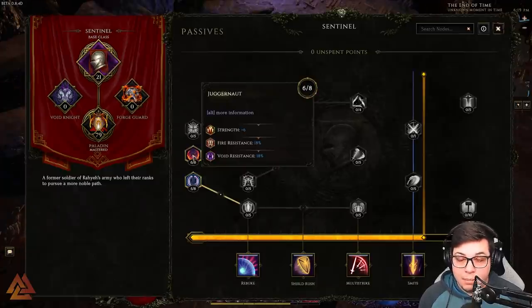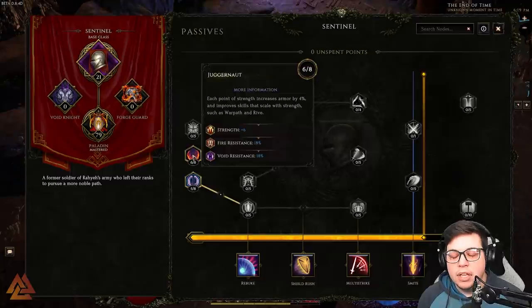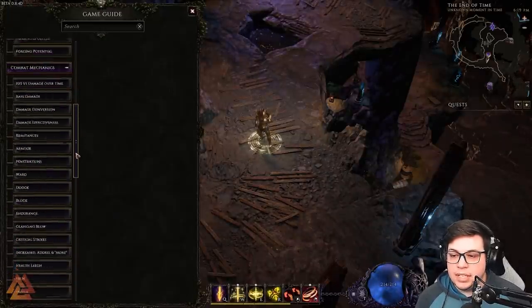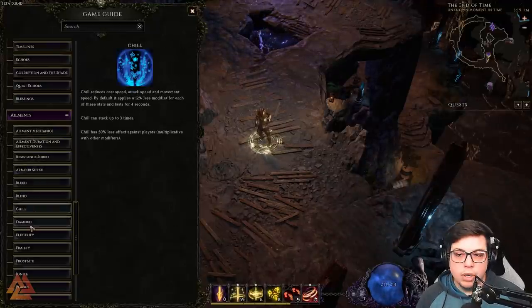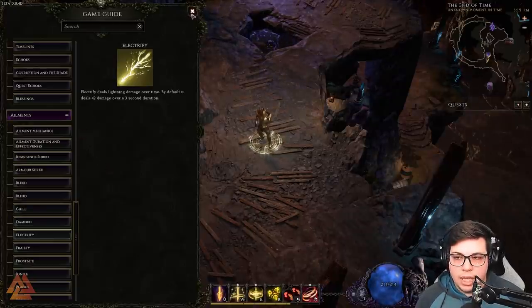A pro tip: hold Alt for more information on any node or stat. For example, each point of strength increases armor by four percent and improves skills that scale with strength such as Warpath and Rive. If you're ever in doubt, there's also a really good in-game guide accessible by pressing Escape and clicking Game Guide. It covers ailments like bleeds, chill, electrify, and much more — there's even a search bar.